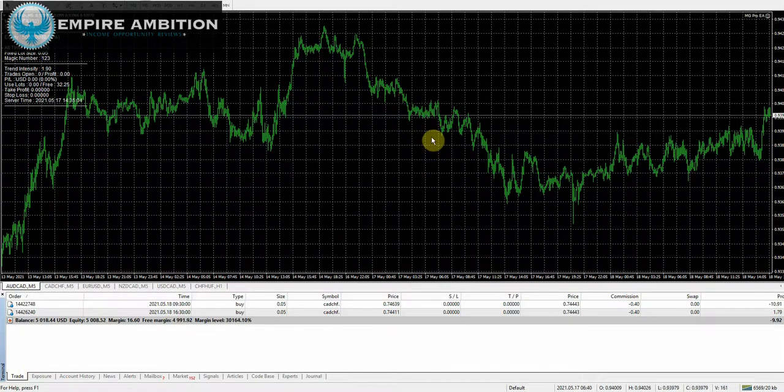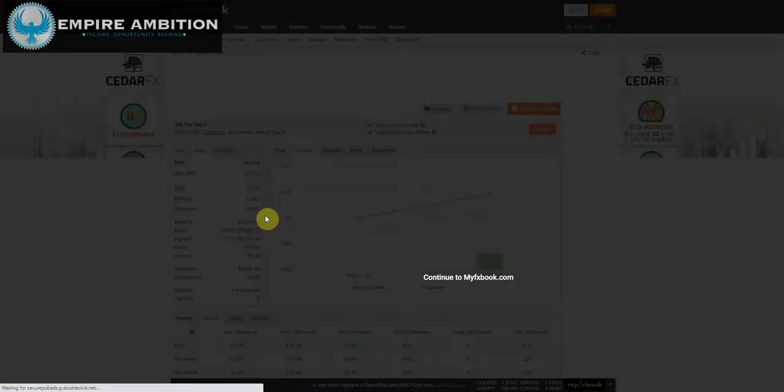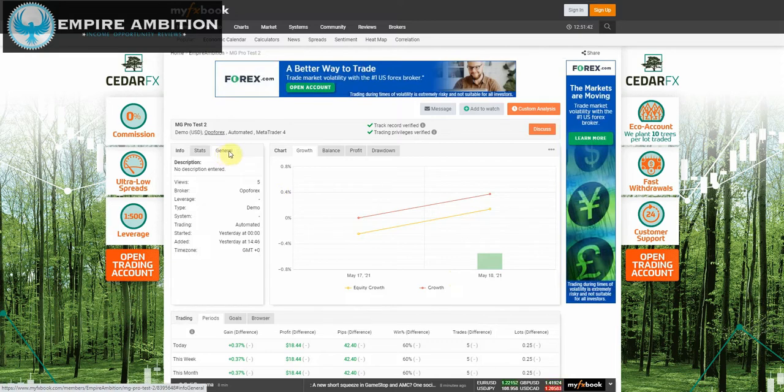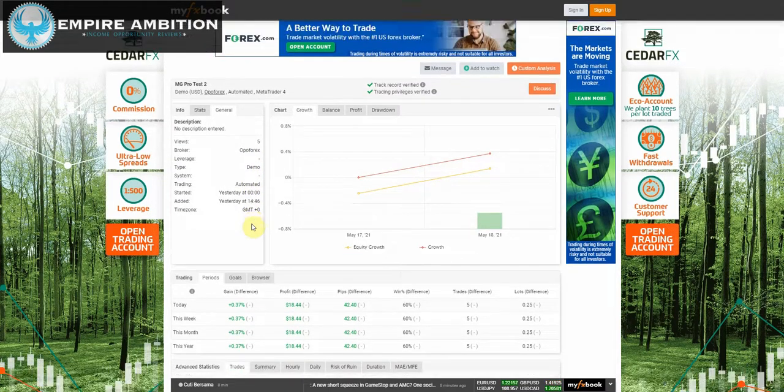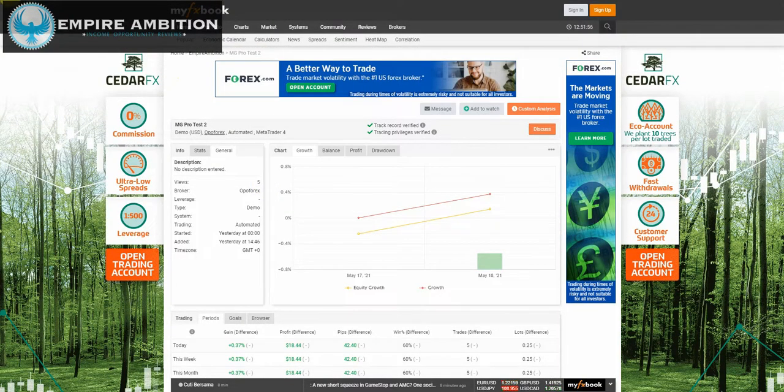I believe the leverage is 500 with this particular broker. Let me actually take a look — we can just click on this right here and that should pull up our MyFXBook. It doesn't show the leverage, so I guess I have to input that, but yes, it is 500 to 1. I just have to go into the settings and put it in there myself. You guys can definitely come check it out — it's only been trading for a few days now.